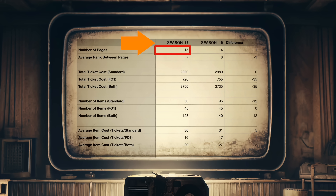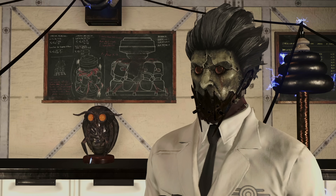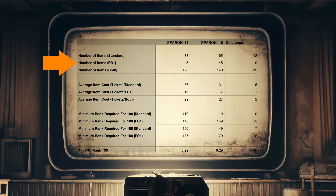Straight away, there are 15 pages in the Season 17 rewards compared to 14 pages in Season 16. The average distance in rank required between pages is 7 in Season 17 compared to 8 in Season 16. You're going to unlock reward pages faster, giving you more options for your tickets. However, there are fewer items on many of the pages, and fewer items overall. In total, there are 128 items in Season 17 compared to 140 items in Season 16.